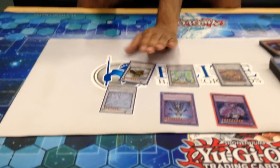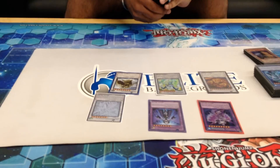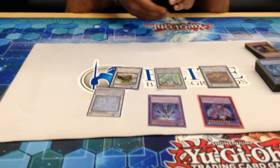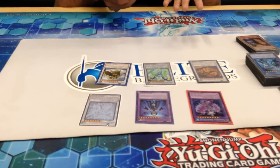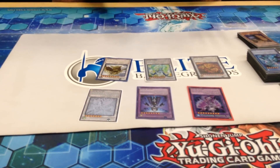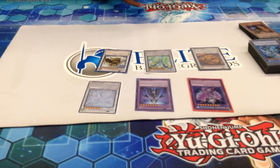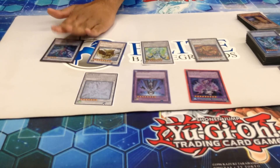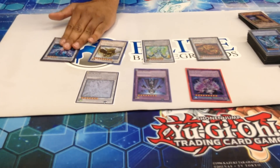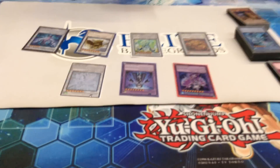Gigantic Castle comes in handy actually, because sometimes you'll just have two of the Yang Zing Zephyra and no other plays available — games just don't always go the way you want, your opponent is going to try to beat you and they won't let you go off all the time. So it's just a good option to have, just a big beater. Samsara Dragon of Rebirth — I might cut this for an Armades, but it's a good wall to have in case you need to bring back resources.